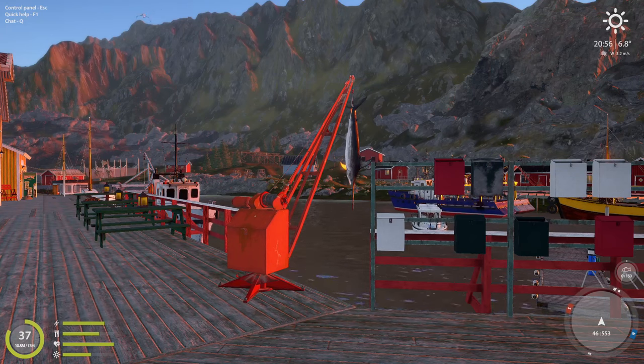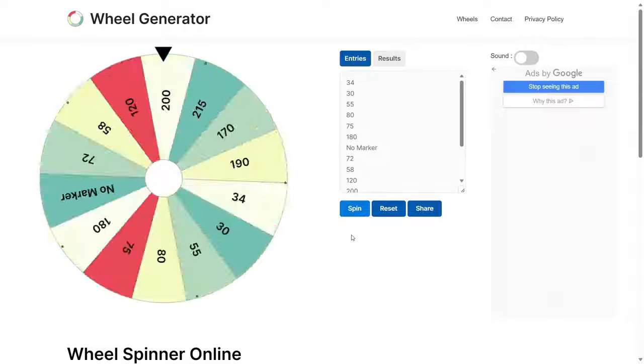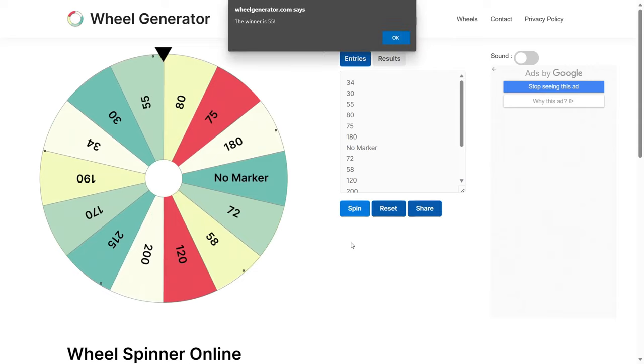All right, we're at the first wheel — the first wheel decides where we go. Let's go ahead and spin it. Please give me something juicy! Oh, 55 — that's so close to 80, but I'll take it. The 41 hole is not on the wheel because we chose that last episode, so whatever location we get this episode won't be on the wheel next episode. So 55 hole, let's go!